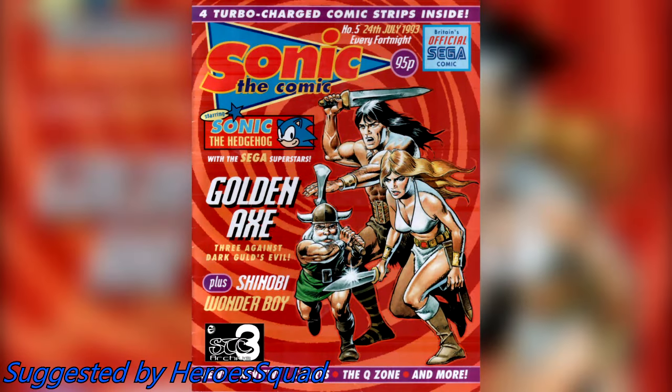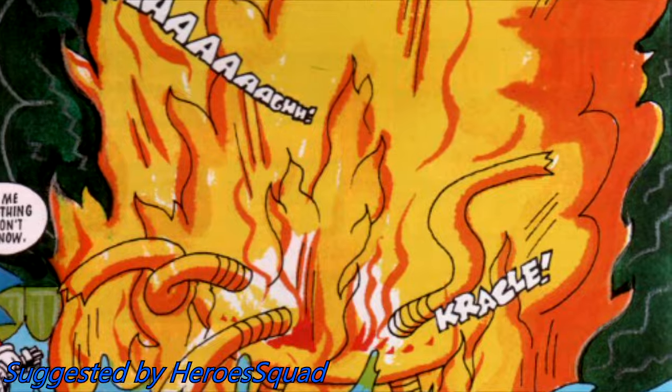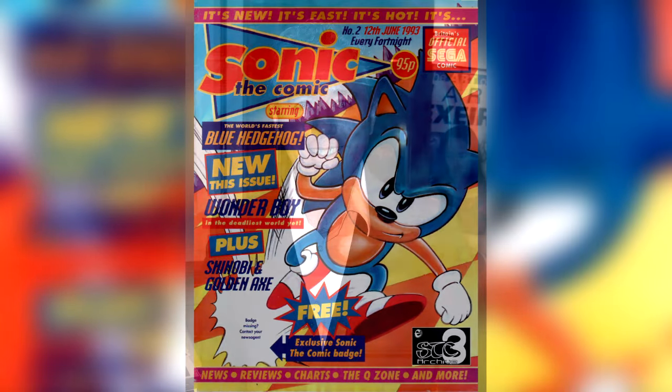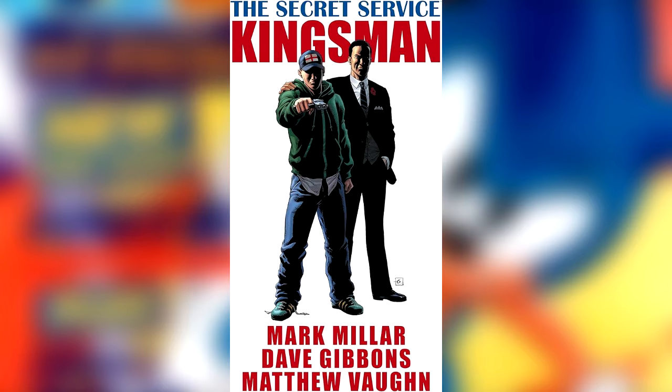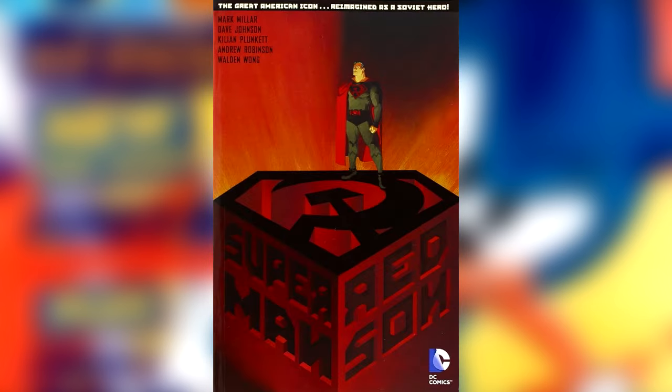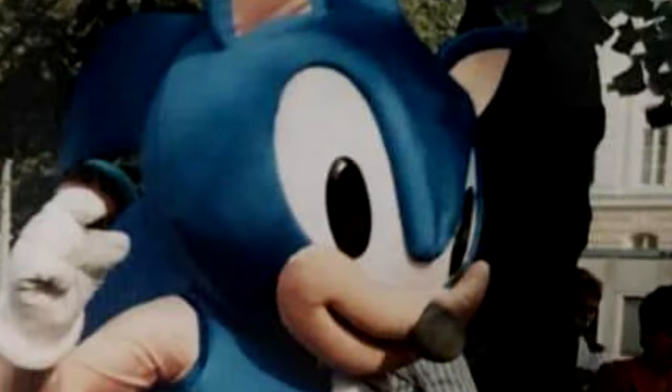He would nearly become a Cyborg again a few issues later in a follow-up story, when he was captured by one of Robotnik's badniks. Fun bit of trivia for those not familiar with Sonic the Comic — these two issues were written by Mark Millar, who you probably know as the creator of Kick-Ass and Kingsman, as well as his work for Marvel and DC, like Civil War, Old Man Logan, The Authority, and Superman Red Son. Fun trivia over.